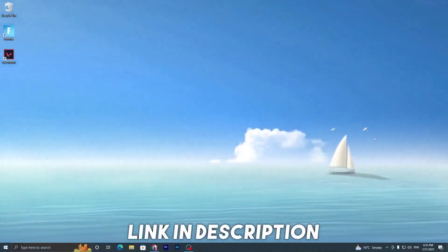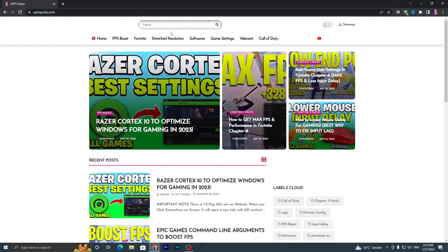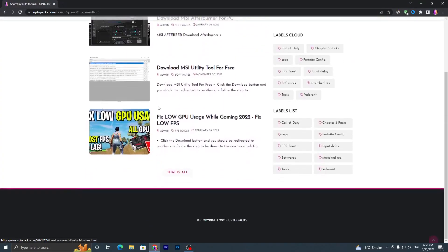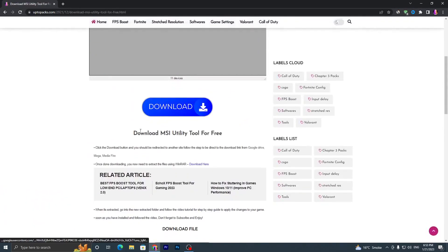In the first step, open the link from the description — that will take you to my website. Once there, go into the search bar and search for 'MSI' and press Enter. It will take you to a page where you have to find the MSI Utility Tool for free and click on it.